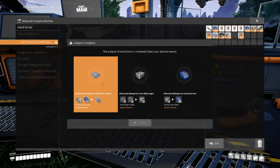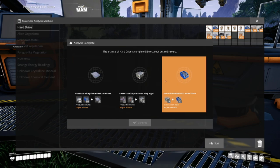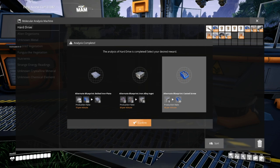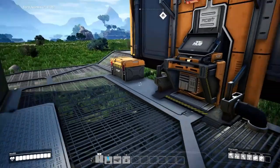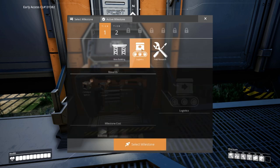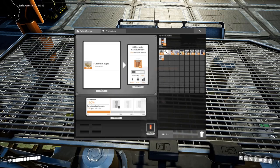Before we begin to talk about my favorite alternative recipes, I need to give you guys a little bit of background information. Alternative recipes are obtained after turning the hard drive in the MAM and waiting for 10 minutes. After 10 minutes, you'll get an option of three alternative recipes. There are 70 alternative recipes in the game. Alternative recipes are locked by the tier and milestones in the hub. Additionally, some recipes, like Fused Wire, require Caterium to be unlocked from the MAM.